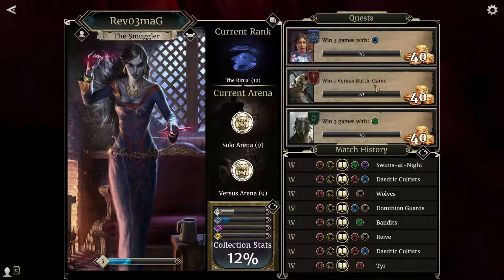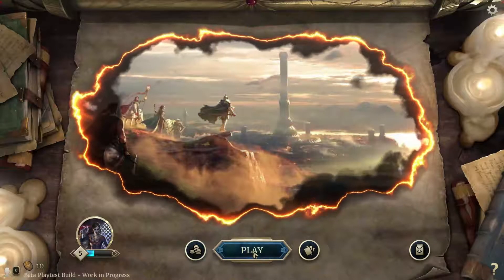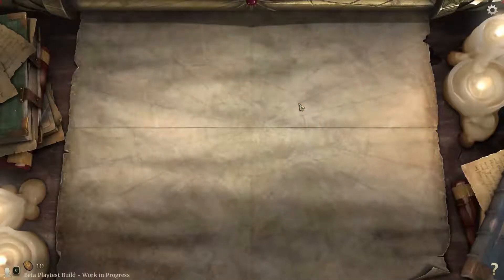These are all the titles I have. I used 'Smuggler' because I completed Chapter 8. And here are my quests: Win 3 games with an Intelligence deck, Win 1 Versus battle, Win 3 games with an Agility deck — those are my missions right now. Card statistics: no legendaries, 5% of the epics, 18% of the rares, and 29% of the uncommons.